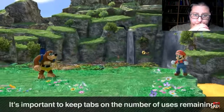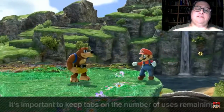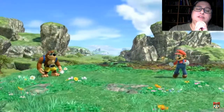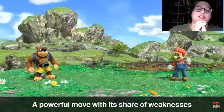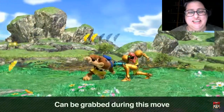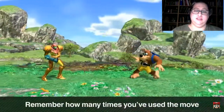Since the remaining uses of Wonder Wing only appear above their heads once activated, you'll really need to pay attention. You can use it as a recovery option, and since it's likely to trump counter-attacks it doesn't have many disadvantages — but if it's blocked with a shield, you'll be wide open to attack. Keep track of how many Wonder Wing uses you have left.